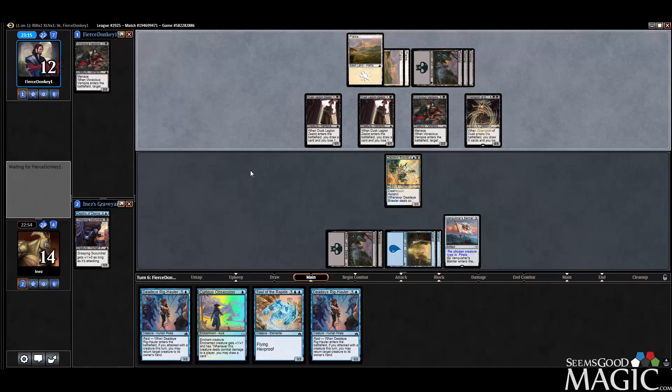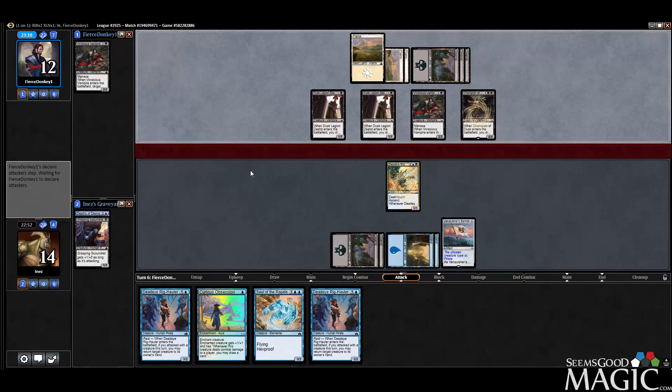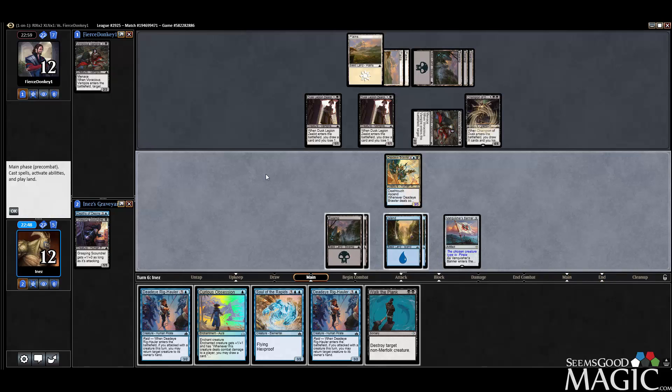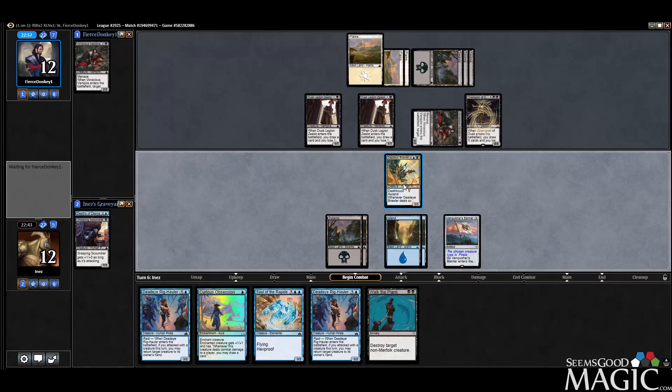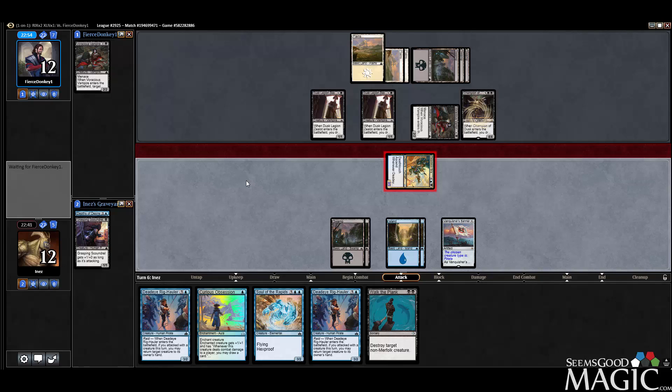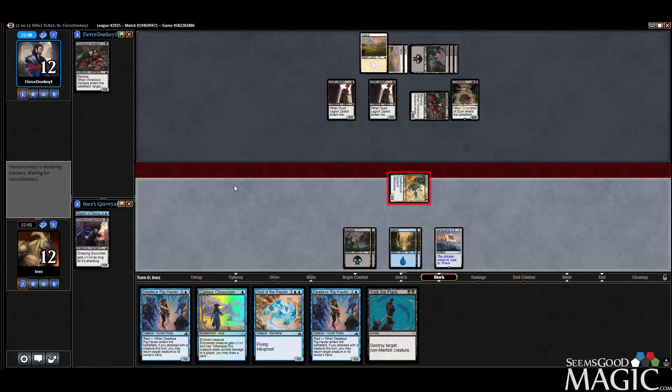As devastatingly good as that is, it could have been way worse. I may actually, believe it or not, bounce the Champion of Dusk and let them draw another four cards and lose another four life — as crazy as that sounds. Yeah, I think we just attack here. I think they take it anyway, but we're going to bounce their Champion. If they want to replay it and lose more life, I guess that's okay too.